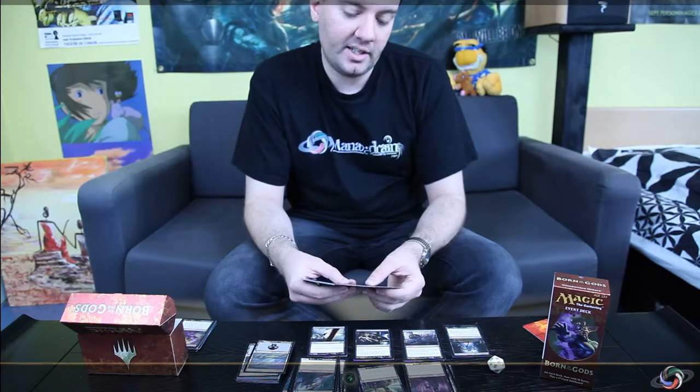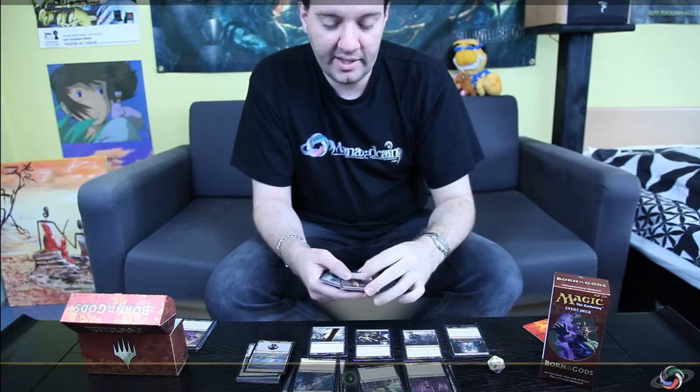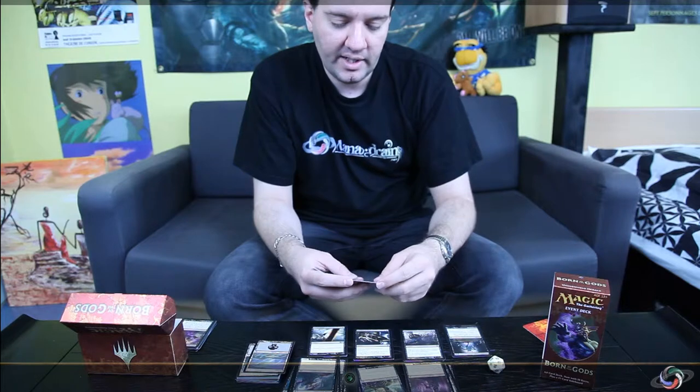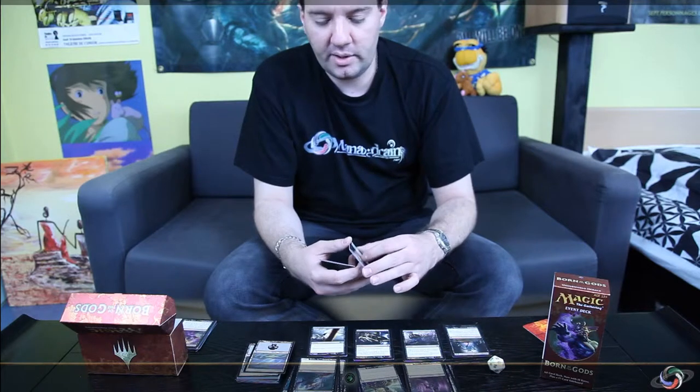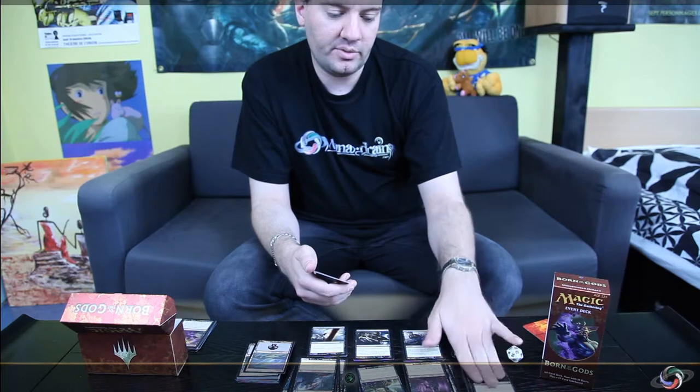You've also got Duress in the deck. Duress is a costless alternative to Thoughtseize — Thoughtseize is back in Standard, it was in Lorwyn and it's still very powerful, one of the most played cards in Modern and Legacy too. Duress is still cool in Standard, especially against mono-black control, Esper control, and blue-white control, and it can be a great addition if you don't want to lose life to Thoughtseize.